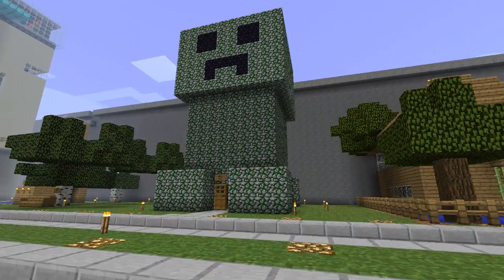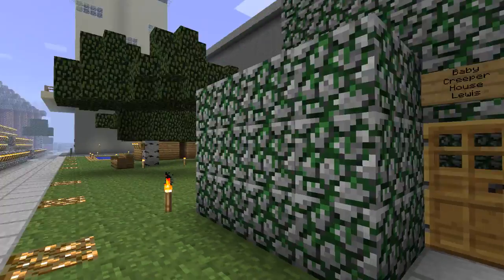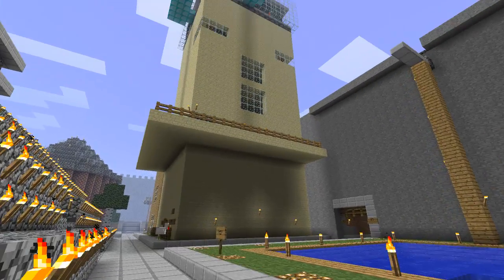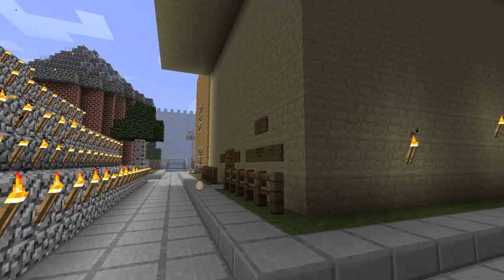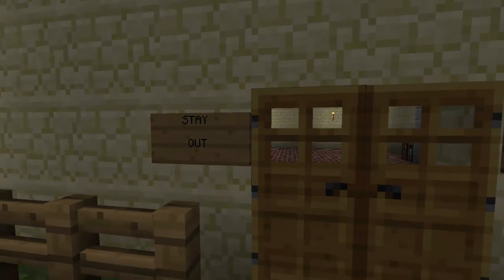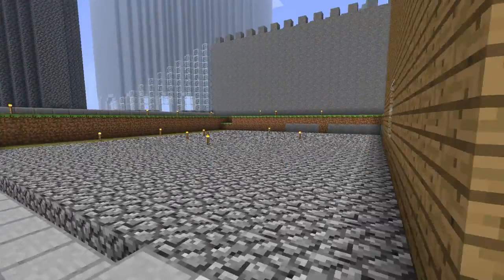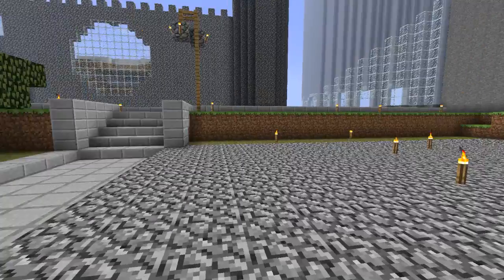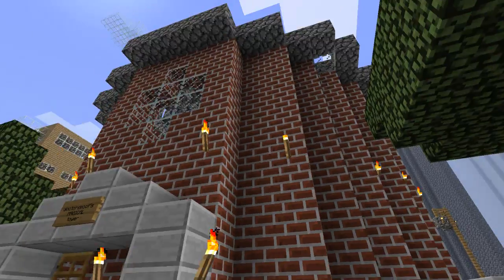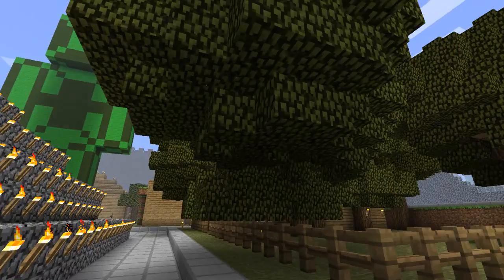I like this — this is one of the cool ones. A hollowed-out creeper, made by Lewis. He has some pretty cool stuff on here. Fred and Anita built this large penthouse-looking thing. It says 'Fred and Anita's little shack of love — stay out,' which is pretty cool. This is Mr. Goot's house. This right here used to be my bar, but I leveled it — now it's just an empty lot. This little brick tower is Dr. Spoof's.